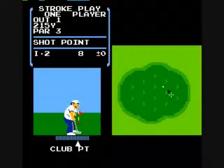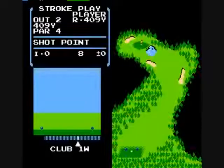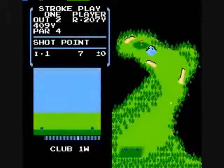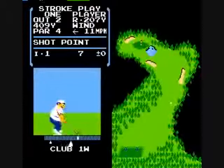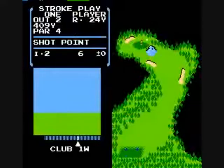Your default club will be a one wood, but it won't change automatically — you have to do that by pressing up and down. I gave it some serious slice to move it to the right and clear the trees. If the ball lands on trees it'll be considered out of bounds — oh, it just stayed in bounds there.